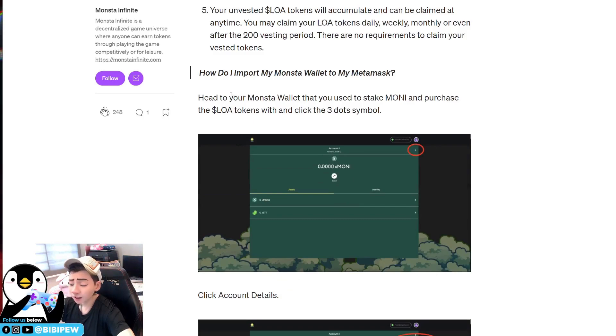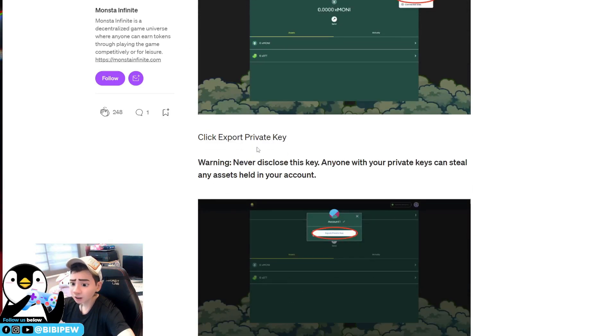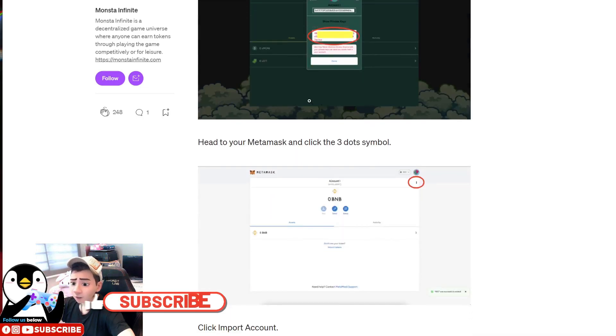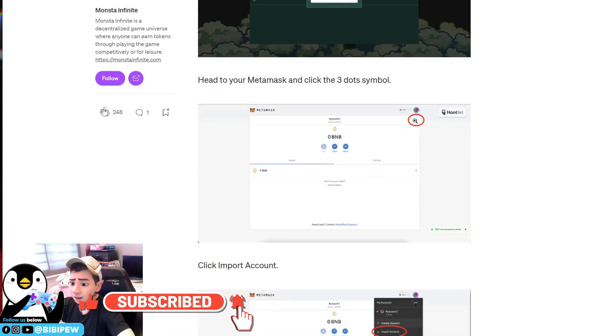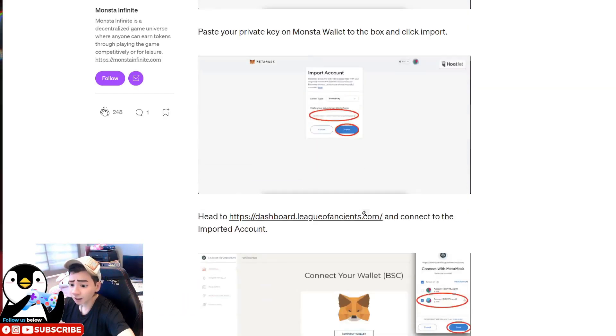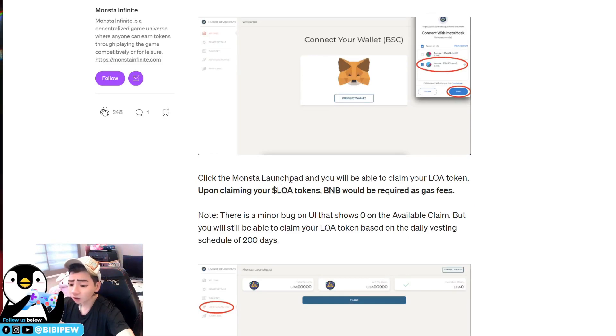To import your Monster wallet to MetaMask, go to your Monster wallet that you used to stake MNST tokens and purchase LOA tokens. Click the three-dot symbol, then go to account details, select export private key, key in your password, click confirm, and copy the private key. Once copied, go back to MetaMask, click the menu, and select import wallet to paste the Monster wallet private key into MetaMask.